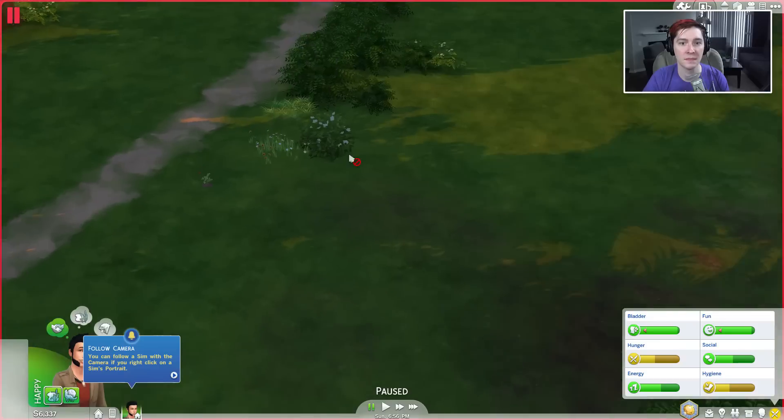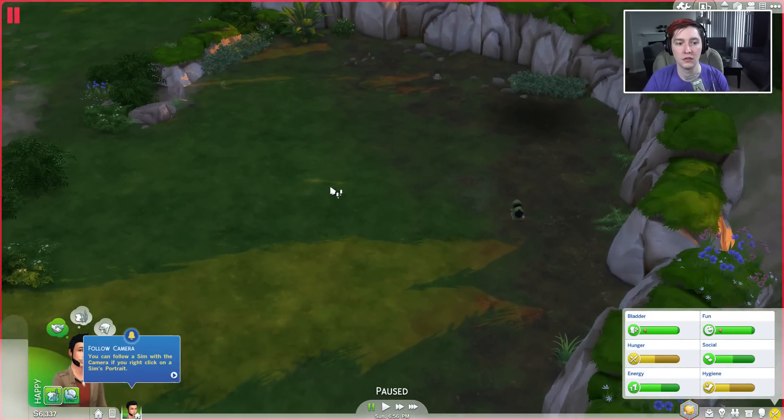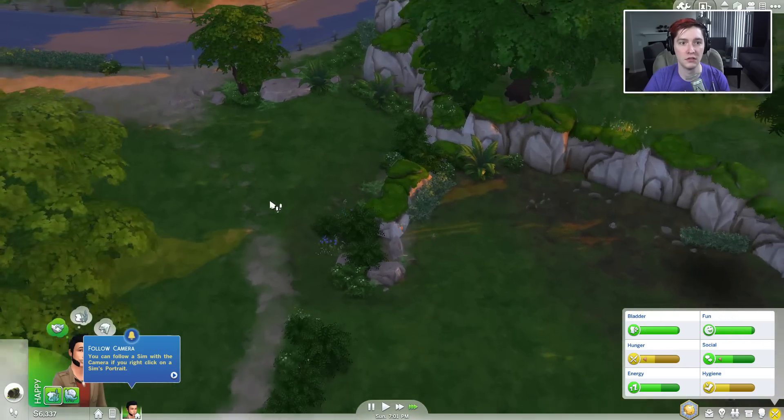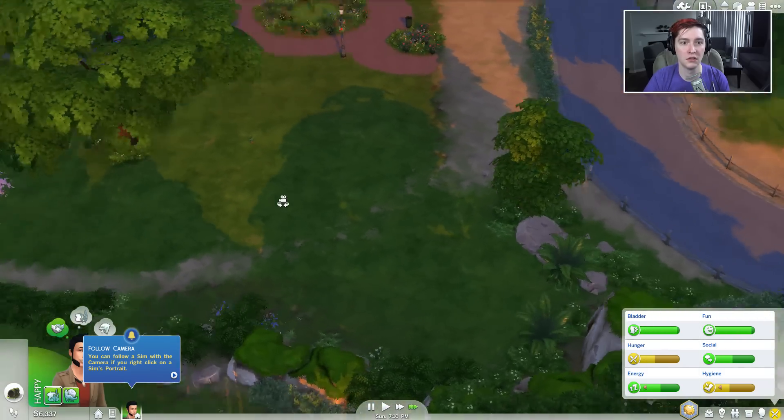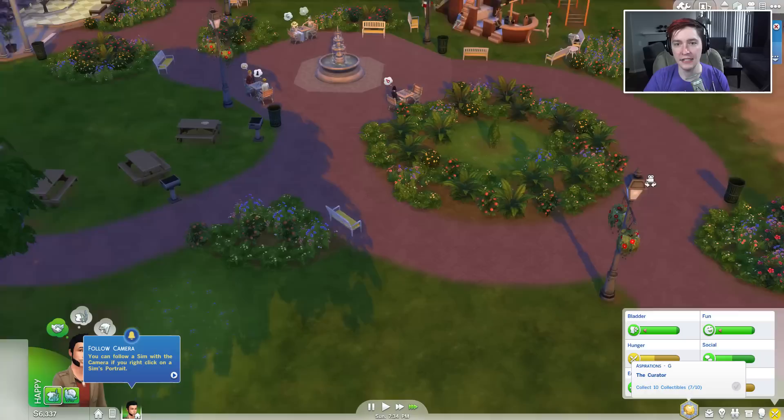I don't know what more geeky you can do other than looking for frogs, but that's what we're doing. Is she upset? She says 'oofa' when she gets upset. Oh, I got another one! Oh my gosh — a whirlygig flower frog. My guy needs to eat.